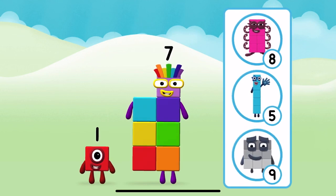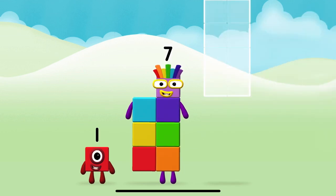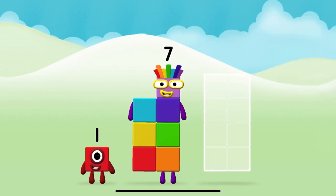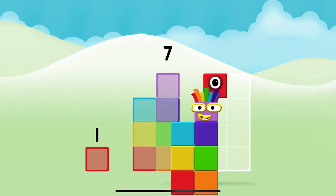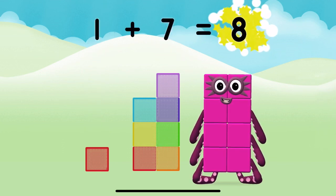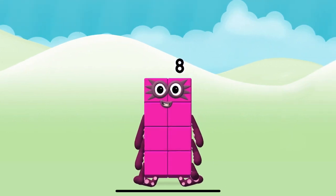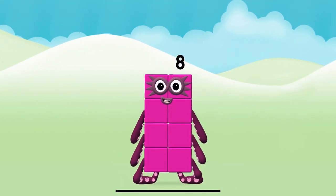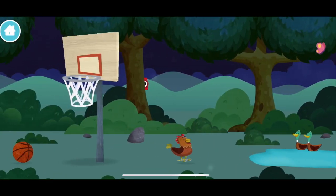What number block can you make by adding these two together? Well done, you were right! Now can you add the number blocks together? One plus seven equals eight. Congratulations, you made number block eight! The number block was hiding behind a tree.